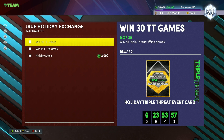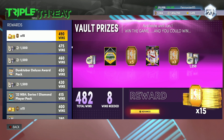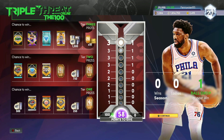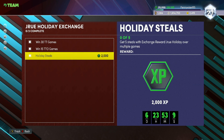So basically to get this Drew Holiday, all you have to do is win 30 Trip With It Offline games and win 15 Trip With It Online games. But if you get lucky and get him from the vault on game number one, you don't have to play all 30 offline games. The fastest way would be to get it in the vault and then complete the Trip With It Online boards. If you get five seals with the Drew Holiday, you will also get 2,000 XP.